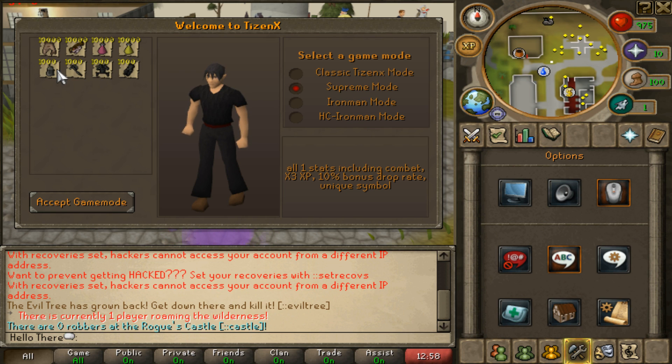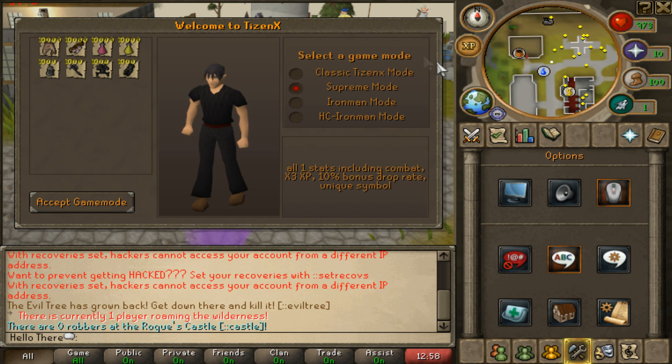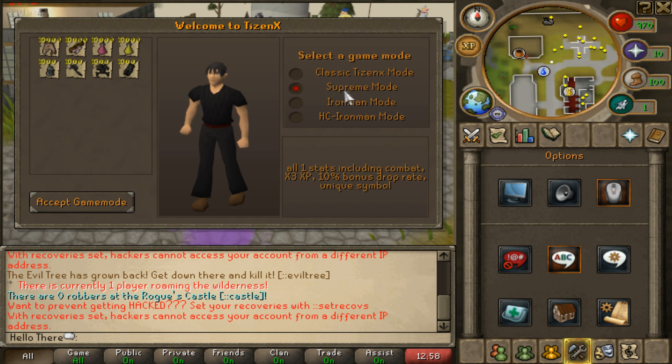The supreme mode starts you out with all level 1 stats, times three XP, and a 10% bonus drop rate with a unique symbol. It's basically for those hardcore grinders who want to spend hours on their account — no instant PK, you have to work for everything. People will be able to tell if you're in supreme mode by the unique symbol beside your name, and you get a bonus drop rate as reward for grinding that hard.